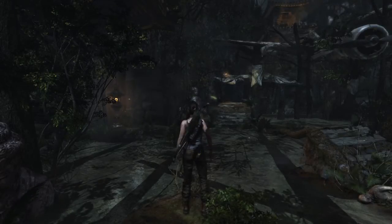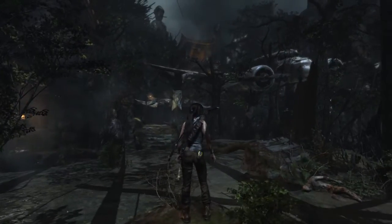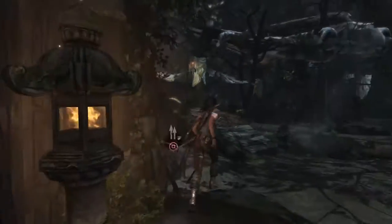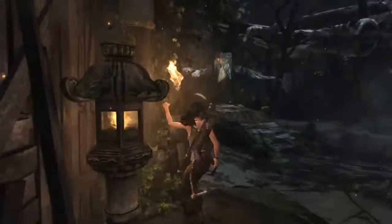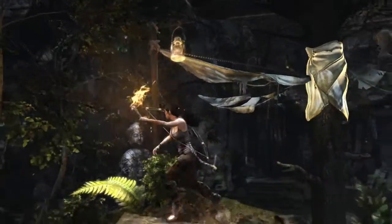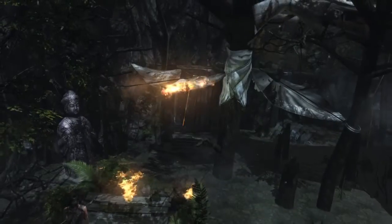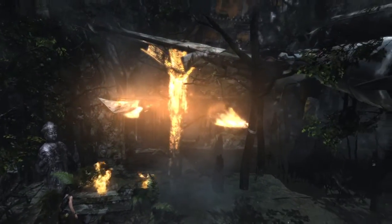Hello and welcome back to Forest Plays Tomb Raider. Where we left off, we found a secret tomb — the tomb of the lost adventurer. Well, let's find out what's in here. Arrows, torch — okay, so fire.